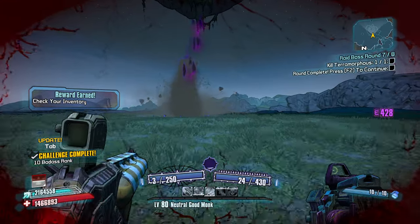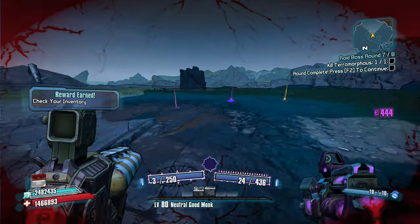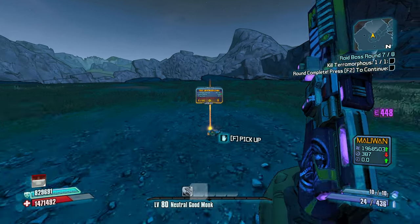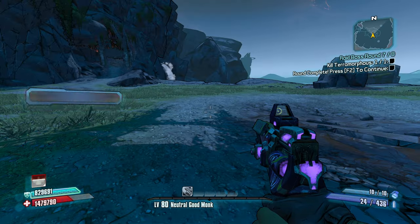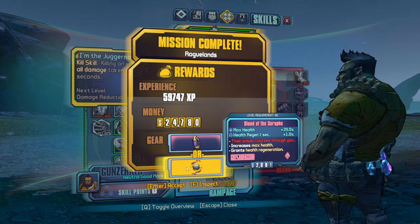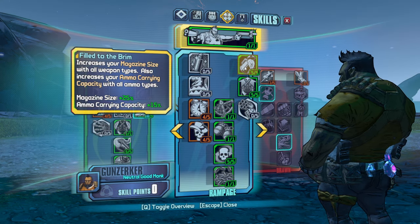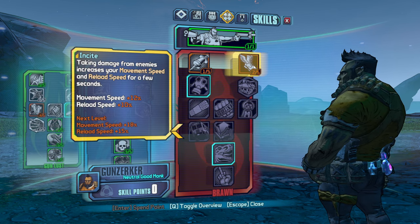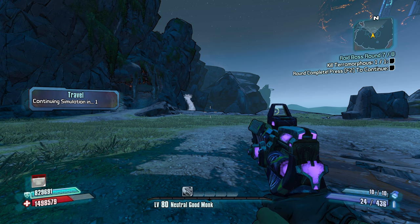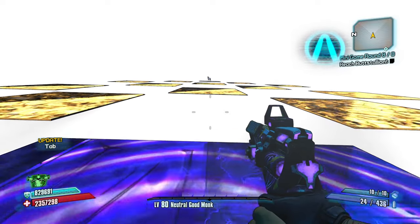Down goes Terra. Evolution shield — that is definitely going to be better, much much better than what I was using before. And a rubberized slag crossfire — that's pretty good too. Let's take Insight. I don't have any more points, let's just keep moving. We got a nice easy puzzle too.